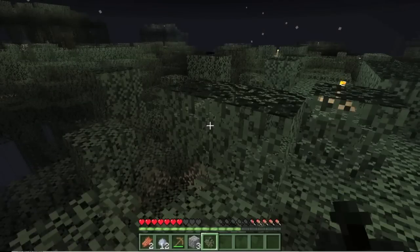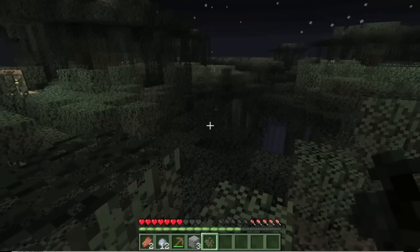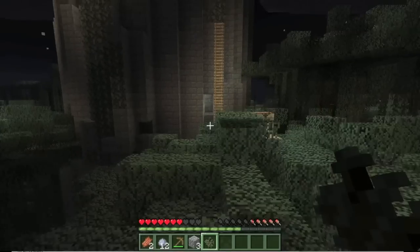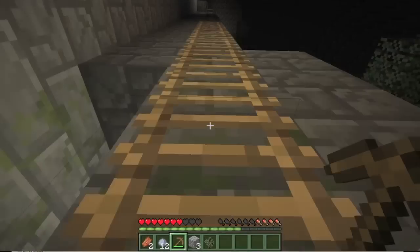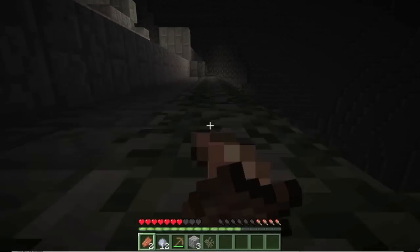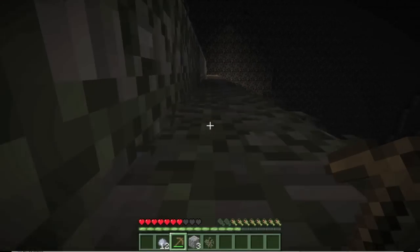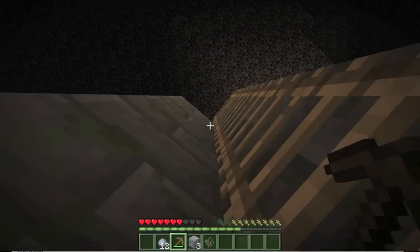I see Endermen, some small piles of rock, some more towers but they're pretty small. I'm guessing if there's a record tower it's going to look pretty much like the middle one, right? Yeah, but... it's that enchanted gold armor.